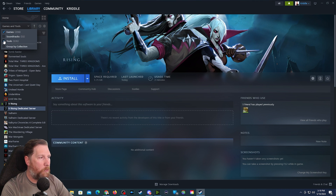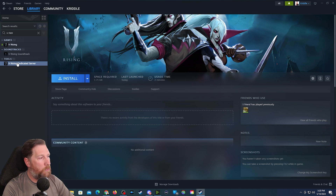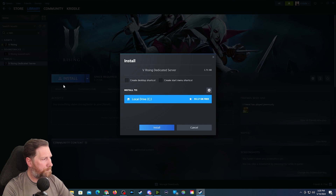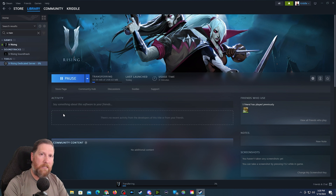You want to come to the drop-down menu and make sure you have Tools selected — most likely you have Games selected, but make sure you have Tools selected so that you can find it. Then type in V Rising. You can see here I've got the V Rising game, the V Rising soundtrack, and then the Dedicated Server. This is what we want to install, so we're going to click on that. Make sure it's going to this computer and not streaming from your other computers. Click Install, and we're going to install that to our C drive. It will take a second depending on your internet speed.